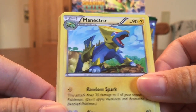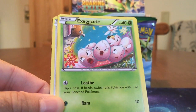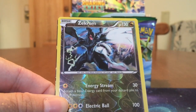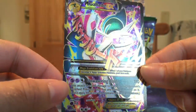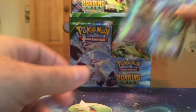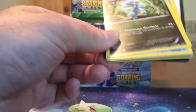Oh, that's beautiful. Manectric. There's that special energy — Double Dragon. Tropius, Togepi, Dratini, Exeggutor. We have an Electrike, Tallow. We have a Zekrom Reverse — nice. And what's peeking back there? We have a Glade, Mega Glade EX Full Art! Beautiful, beautiful card. The first EX of the box is a Full Art Mega — very nice.